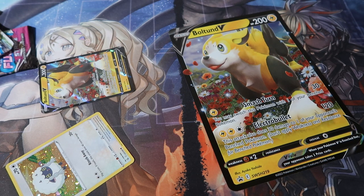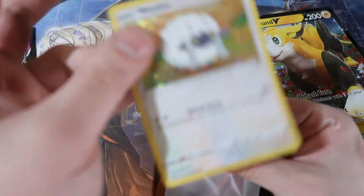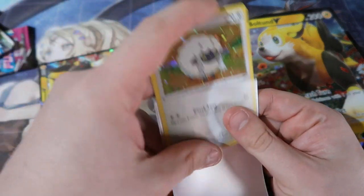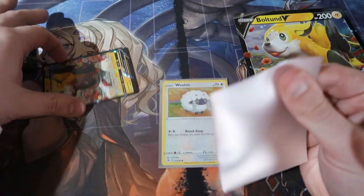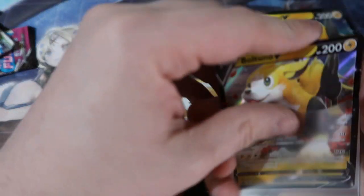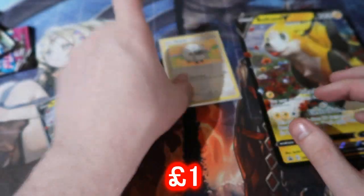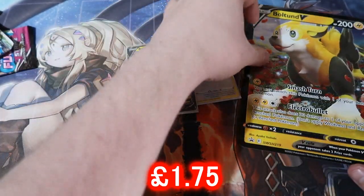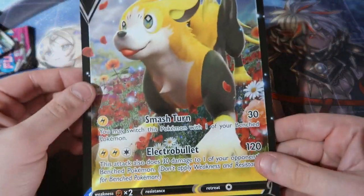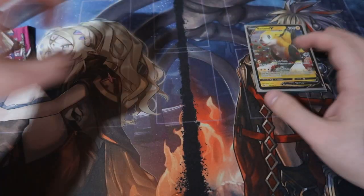You can hear the rattling because I've got bin liners everywhere — we're opening up a lot of products this whole month. These are all being pre-recorded so I have to get it all sorted. I'll show you really quick the pulls: we got ourselves the Wooloo cute card, the Bolteon V card which is super adorable, and of course you get the jumbo card which I'll put to the side — I put those in the giant jumbo sleeve portfolio.